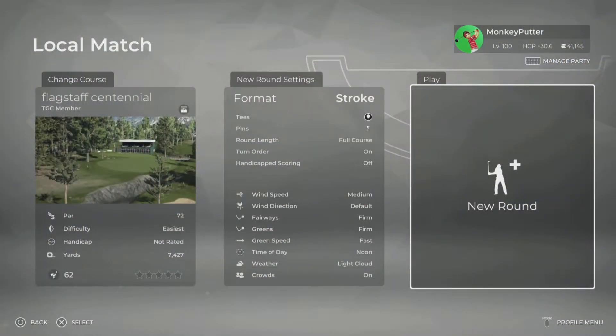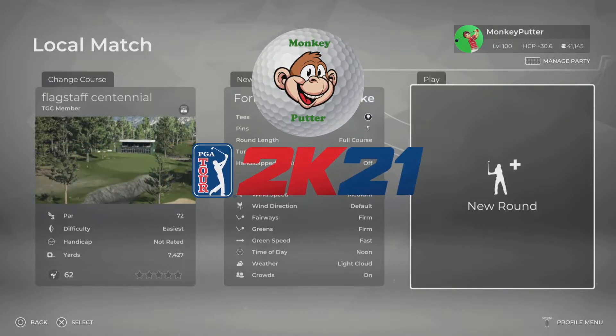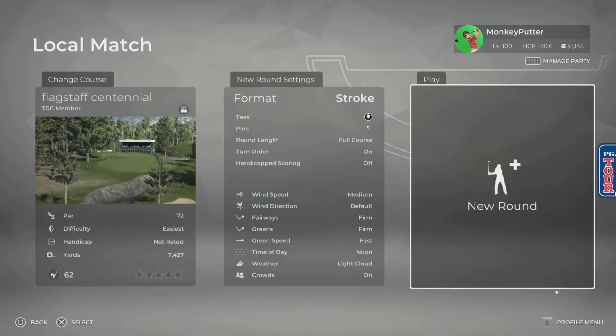Hi guys, welcome back to my YouTube channel. This is Monkey Putter with another course review from PGA Tour 2K21. The course I'm playing today is called Flagstaff Centennial, playing off the black tee at 7,427 yards, usual course conditions for first-time playthroughs, default time of day and weather is noon and light cloud. Let's head off to that first tee and get this round underway.